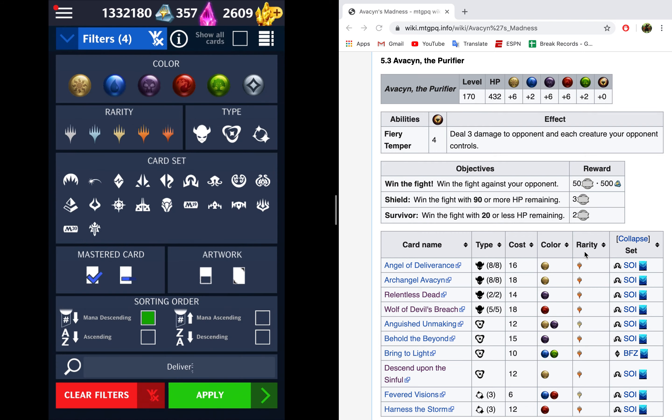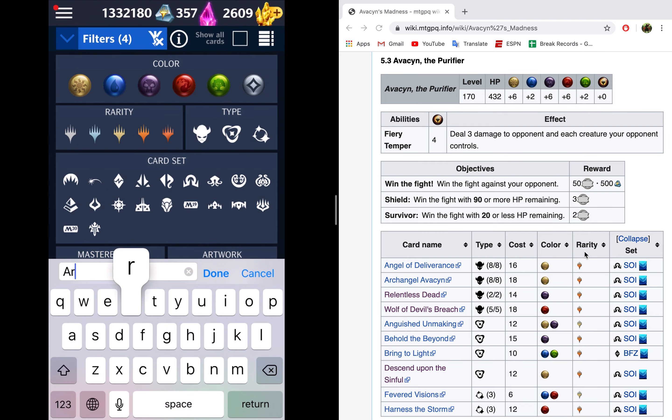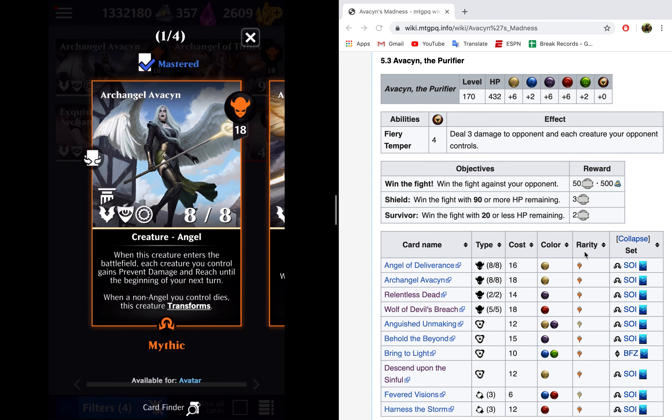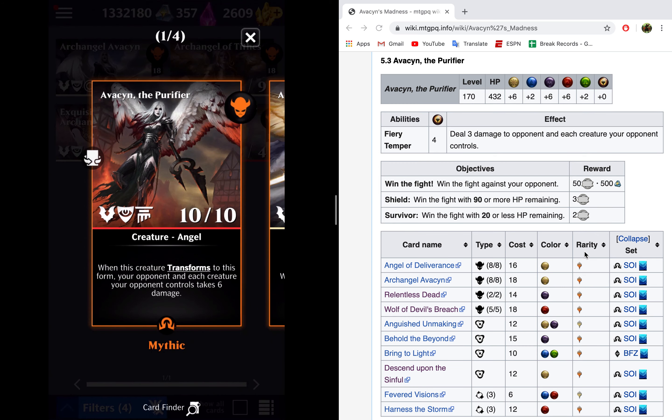Archangel Avacyn is a nasty card, actually worth being scared of. It's 18 mana for an 8/8. When it enters the battlefield, all of your opponent's creatures get prevent damage and reach until the beginning of its next turn — meaning they get a free turn to block your stuff and kill it without taking damage. Then whenever a non-angel creature Avacyn controls dies, it flips into a base 10/10. When it transforms, you and each of your creatures take six damage. So beware: if you're killing things that are not Avacyn, Avacyn is going to flip into an even nastier angel.